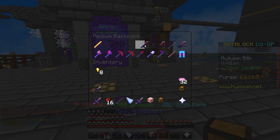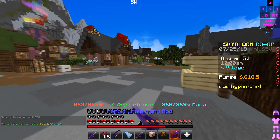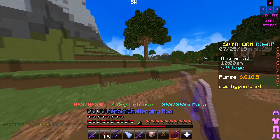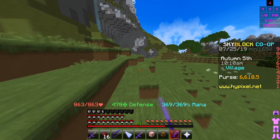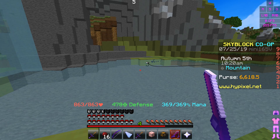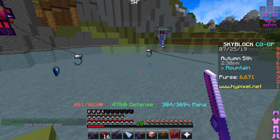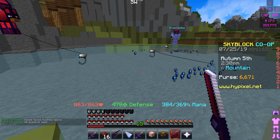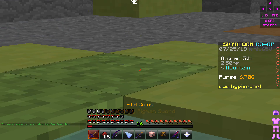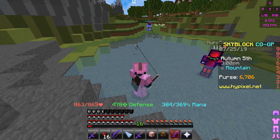Before we end the episode, we gotta go fish something out — I want to see how much Giant Killer does with this sword against something with more health than me. I'll try to fish out the iron golem or the sea guardian. I got a Deep Sea Guardian Protector — 6,000 health. Giant Killer — 10,500 and 33! Oh my god, 10,000 damage!